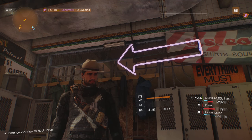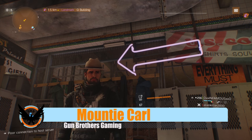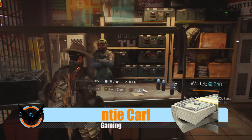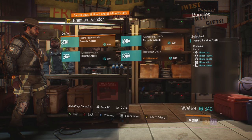Good morning, good afternoon, and good evening agents. I am Mountie Carly and welcome to a let's do something video. Basically, let's save some money. So we're gonna save you money by not having you buy the Riker outfit. Let me go ahead and pull up this menu here. We're gonna show you the Riker outfit really quickly and just show you what it entails.